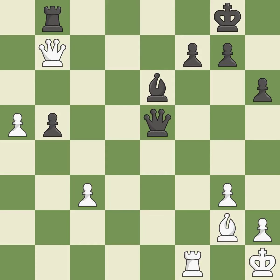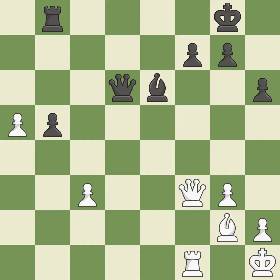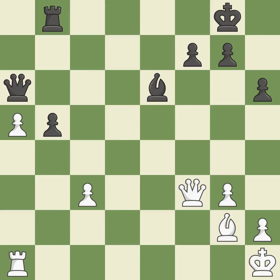This misses a better way to win a tempo by threatening a queen — it is a mistake. This threatens to push a passed pawn towards promotion. This overlooks a better way to move a queen to safety. This allows the opponent to reveal an attack on a pawn — it is a miss. This overlooks an opportunity to reveal an attack on a pawn — it is a miss. This threatens to push a passed pawn towards promotion. There was only one good move in that position — it is a mistake.